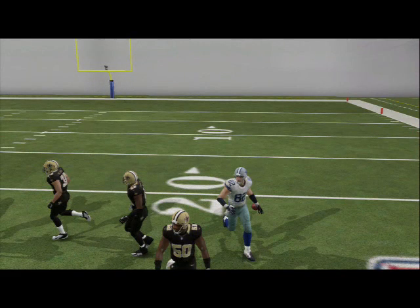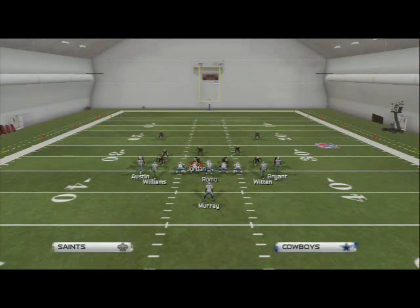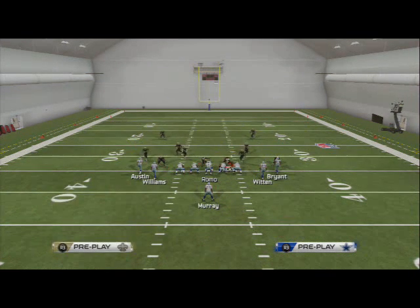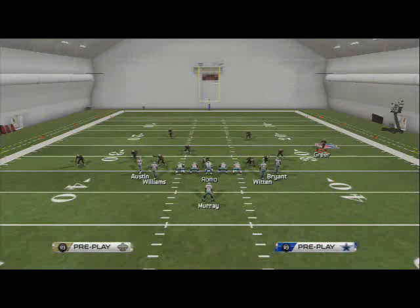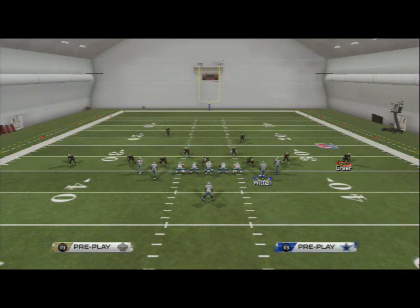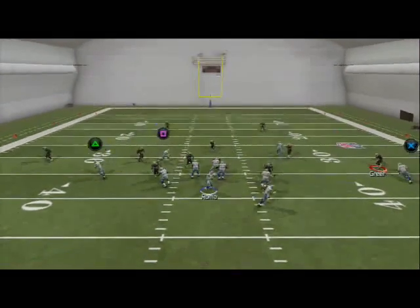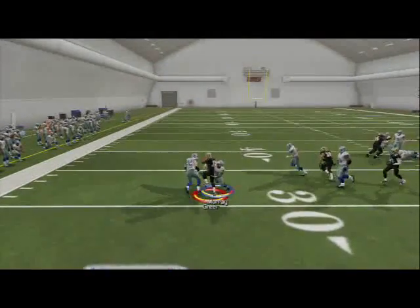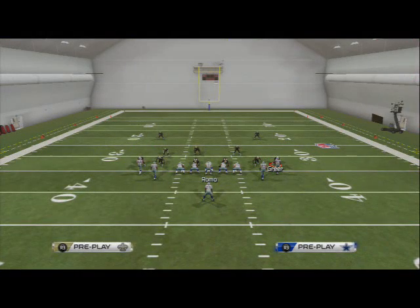Against actual cover two with flats: base align, put the corner in the flat, and press coverage — that's probably the only real counter. But you could set up out combinations to beat cover two. If you motion the route, he stays with him, but normally you can just throw it anyway, click on the dude, and make the play yourself.